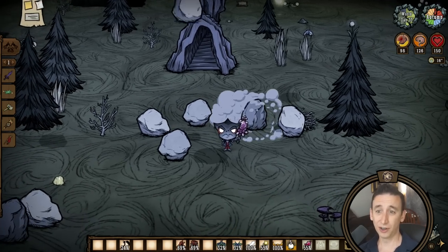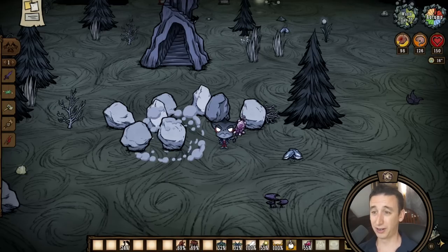So when the rift is open, boulders are now part of earthquakes. These absolutely destroy structures. Hey, yesterday Jazzy? Oh hi there, today Jazzy. Yeah, about that — they actually patched the boulders last night. Oh really? They don't spawn over structures anymore.